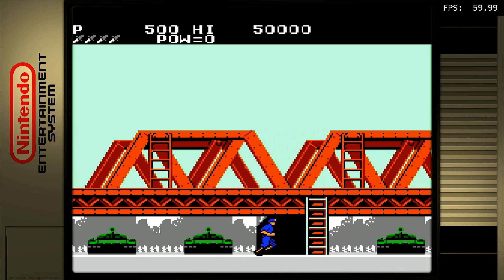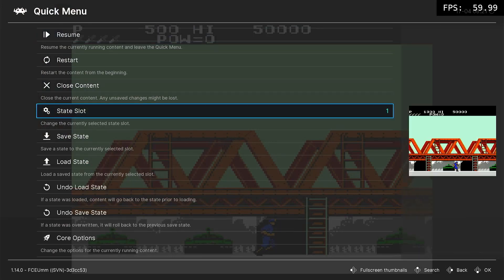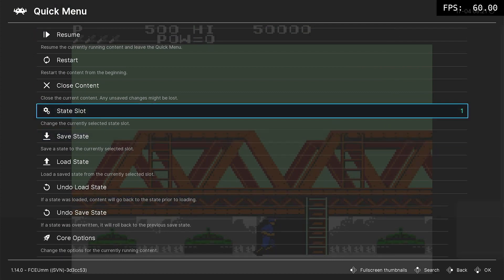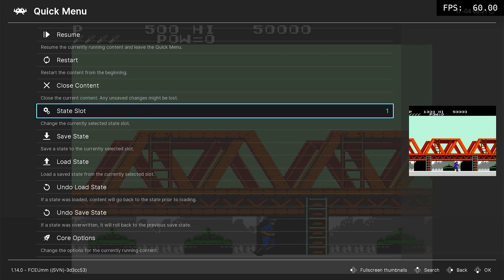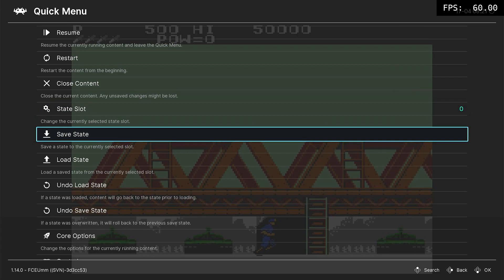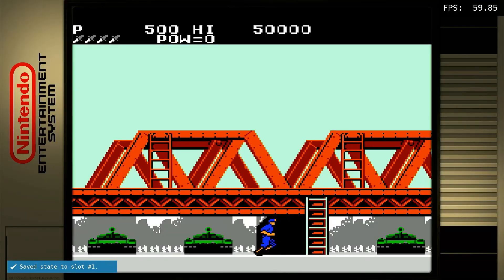Press pause, and then I'm going to save it here. I already saved one there, so I'm going to go to slot zero and save it here. You could select whatever slot you want — it's different for each game. For the other game I had a different save slot; for this game, I'm going to save it at zero.